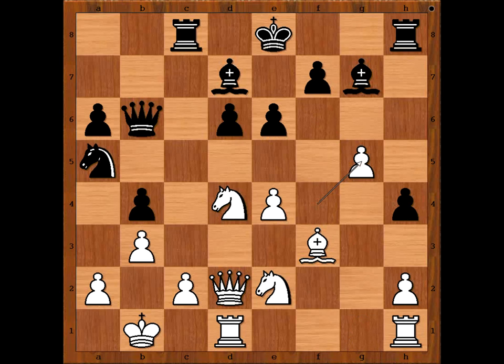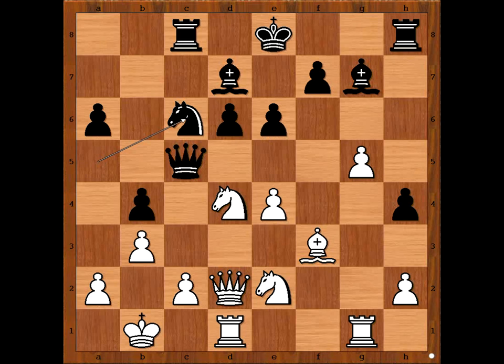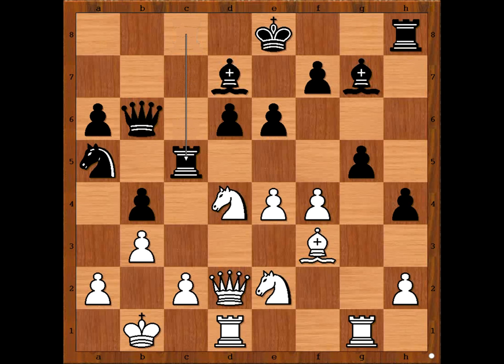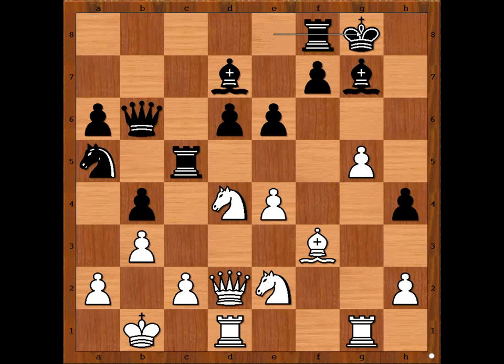Knight to c6. If fxg5, queen to c5. And after rook from h to g1, knight to c6. Back to our game. Rook from h to g1. Rook to c5. Fxg5. And Li Chao castled kingside — castling into it.